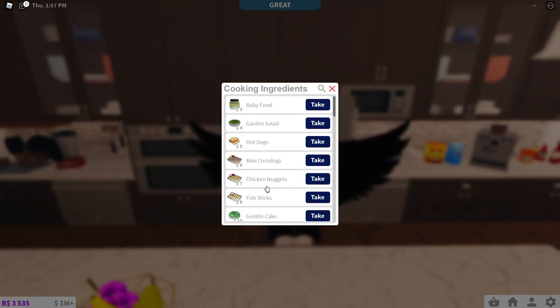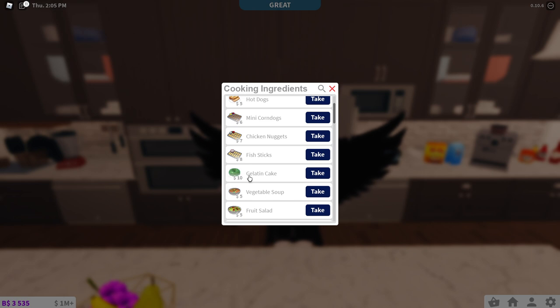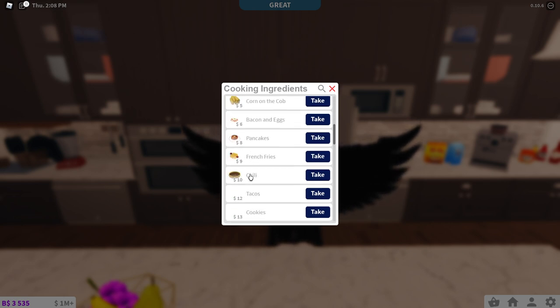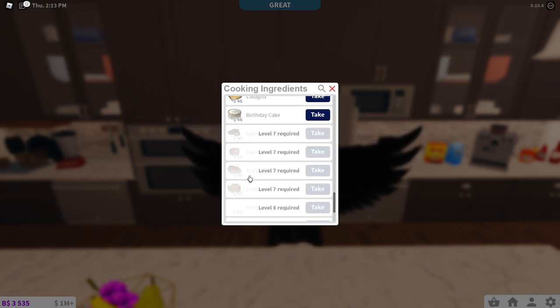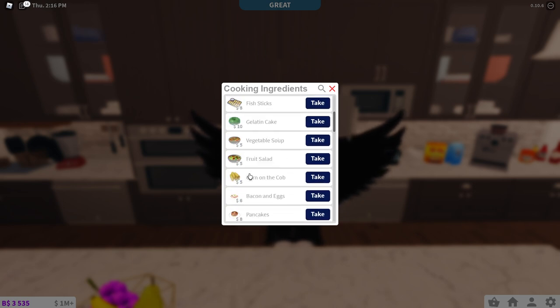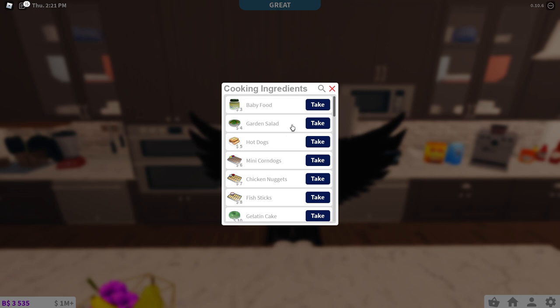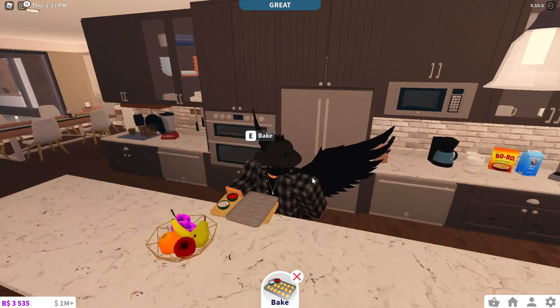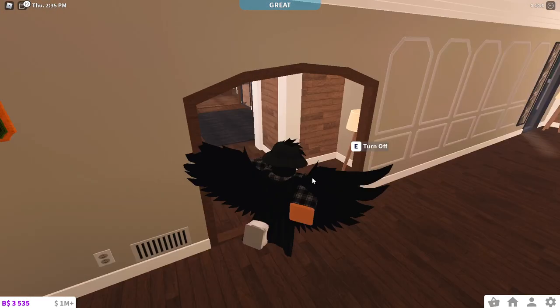Take ingredients - oh my god, we got chicken nuggets, corn dogs, and fish sticks! Everybody, chicken nuggets - I can make them in this game now. We're opening up a McDonald's everybody! We got corn dogs, chicken nuggets, fish sticks - I think these are supposed to be the toddler foods, little kid foods, which is so cool. Let's actually make the chicken nuggets to see how they look.